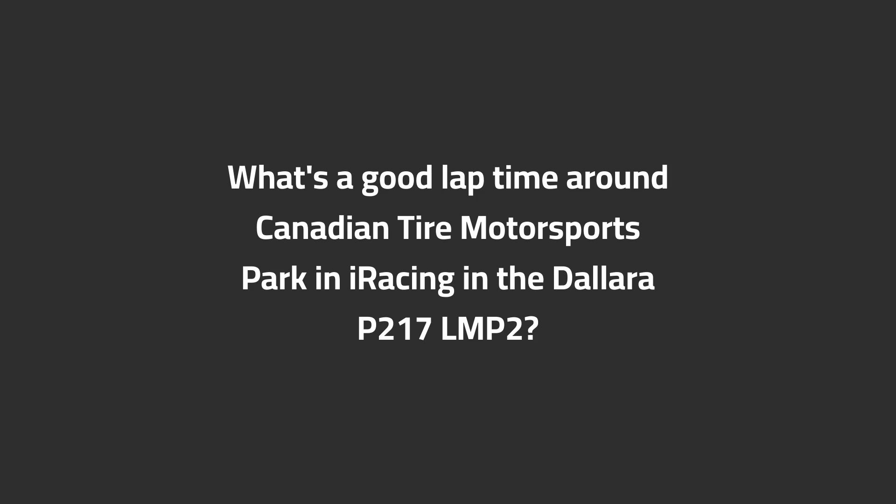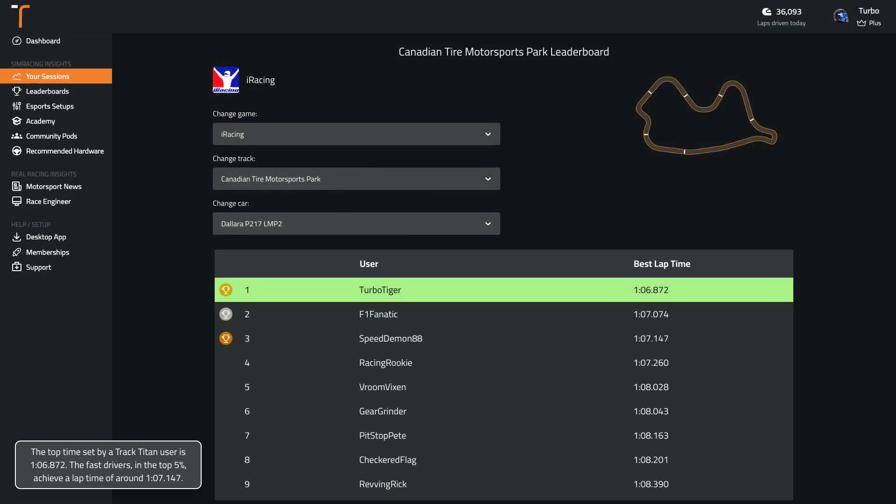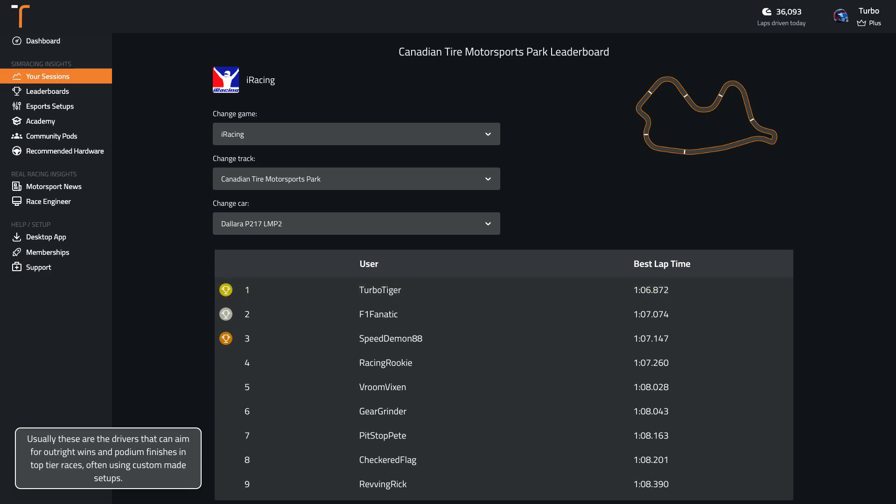What's a good lap time around Canadian Tire Motorsports Park in iRacing in the Dallara P217 LMP2? The top time set by a TrackTitan user is 1:06.9. The fast drivers in the top 5% achieve a lap time of around 1:07.1. Usually these are the drivers that can aim for outright wins and podium finishes in top tier races, often using custom made setups.